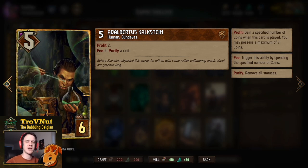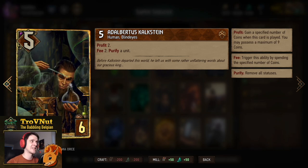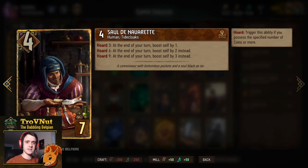To stay with the Blind Eyes, we have Albertus Kalkstein — five power for six provisions. He gives you two coins, and for every two coins you spend you can purify a unit, which is very handy to take out locks on your Sly Seductresses or any of your other engine cards.